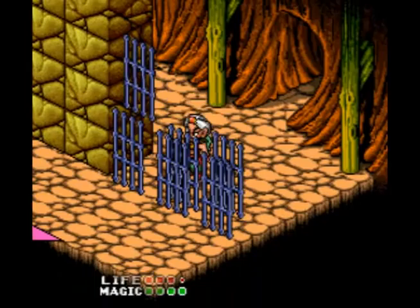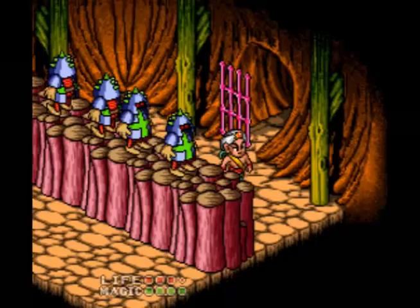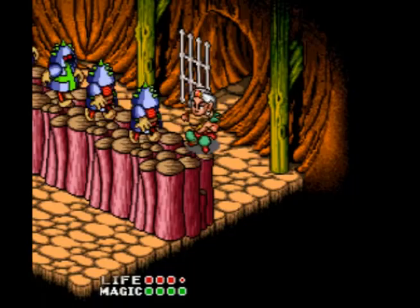One thing you learn about the dungeon design in Equinox is that sometimes you don't need all the rooms and sometimes you don't even need all the keys, so there's a different way to play it depending on which way you go. These middle gates will line up first, so that's how you get through there.